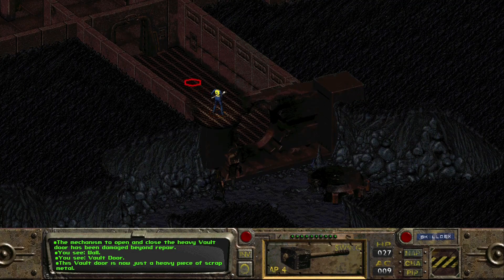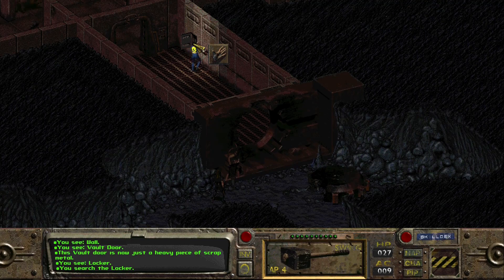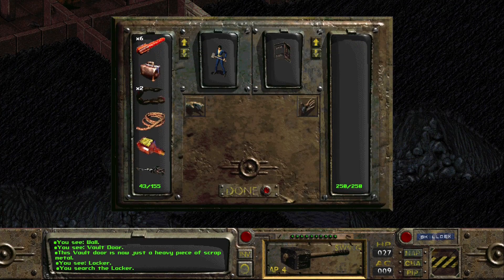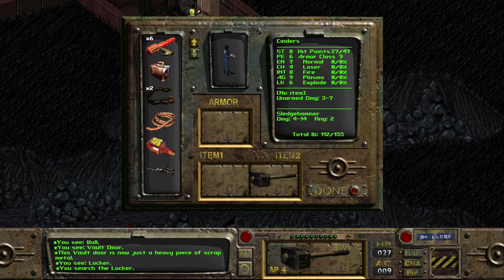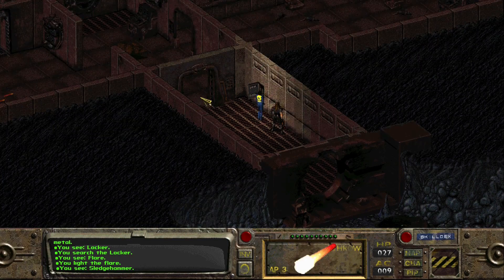Let's see what we can find. There's a locker here - what's in the locker? A bunch of flares. Those could be kind of useful - let's put one in our hand and light it. They're also good for selling. It's dark down here, we might get some better chances to hit.